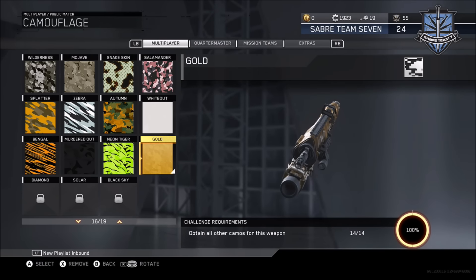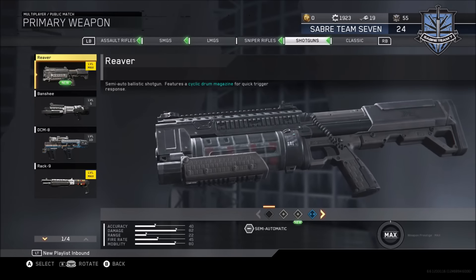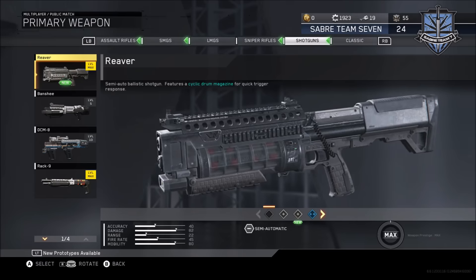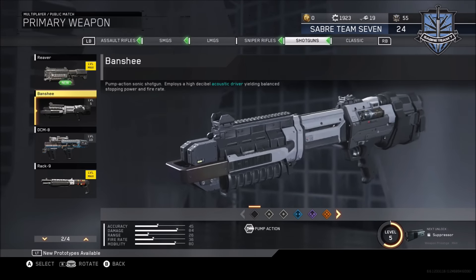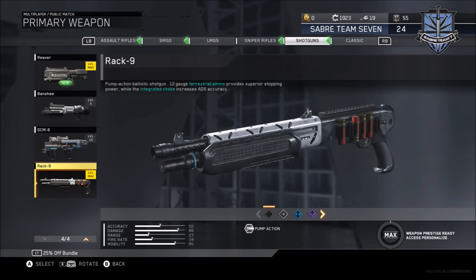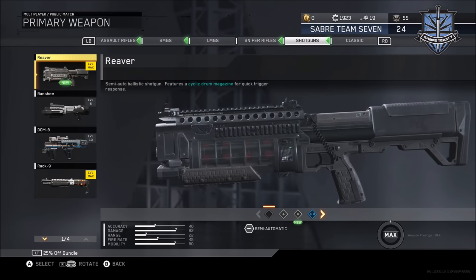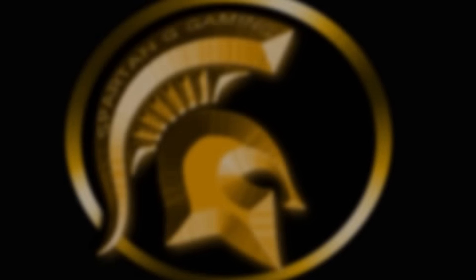The next weapons in the upcoming videos - I'm now going for gold camos on all the shotguns. We haven't done them yet. I've used them a little bit by picking up enemy weapons, but now we're starting off with the Reaver, then going on to the Banshee, then the DCM-8, and finally the Rack 9. So that's what's coming up next. I'd really appreciate it if you tune in - I'll show you how to get them to gold as well. Take care guys, thanks so much for watching.